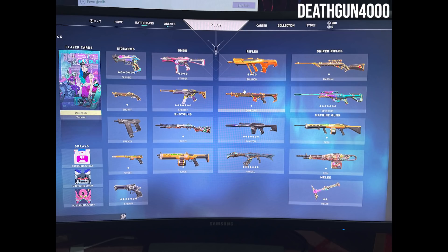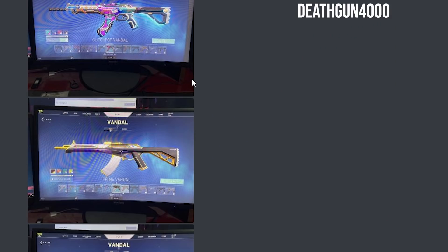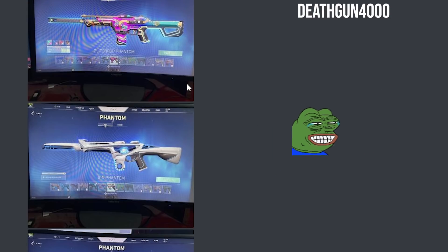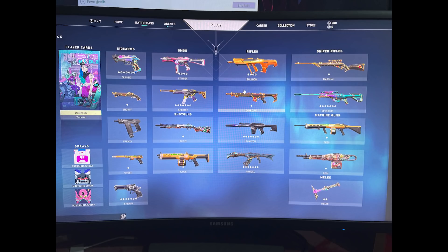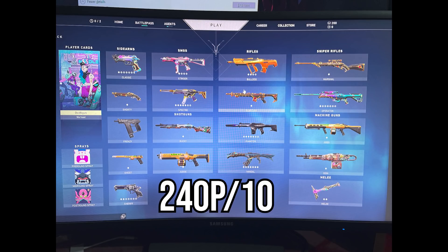I told you guys to submit your inventories, not submit a cry for help. What is this? Oh no, it gets even worse, trust me. I am willing to bet my whole life savings of $15 that this guy is definitely a Cypher player. Who takes a screenshot like that, bruh. Unbelievable. This inventory gets a 240p out of 10.